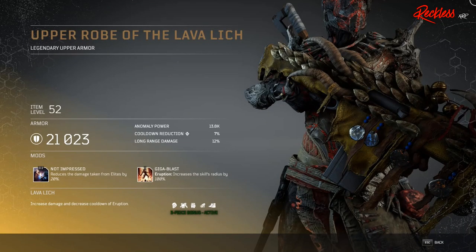And last but not least, we have the Upper Robe of the Lava Lech — legendary upper armor. The Tier 3 mod on this is called Not Impressed, which reduces the damage taken from elites by 20%.